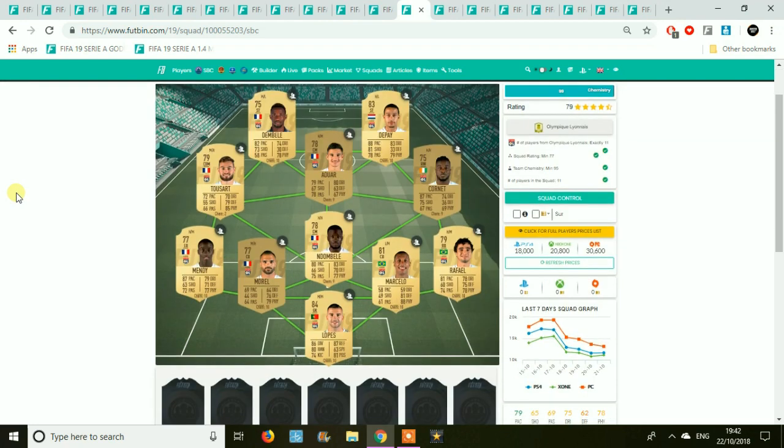Moving on to Olympique Lyonnais — basically a full gold team. A little bit more expensive purely because of Cornet, Depay, etc. But for the majority, fairly cheap, and 18k — you could probably get it for a little bit cheaper than that.